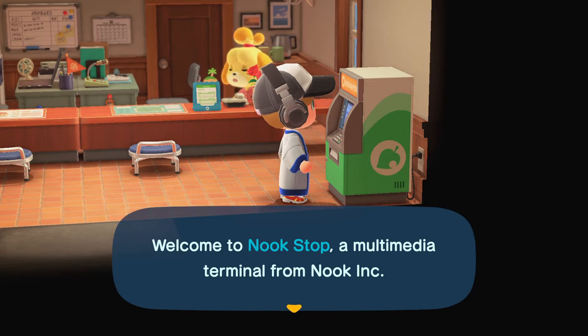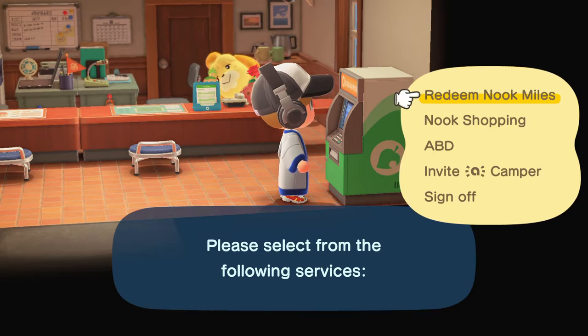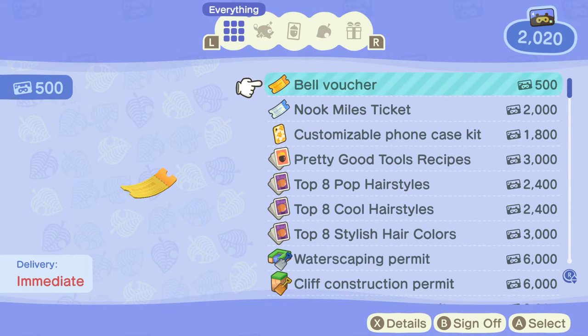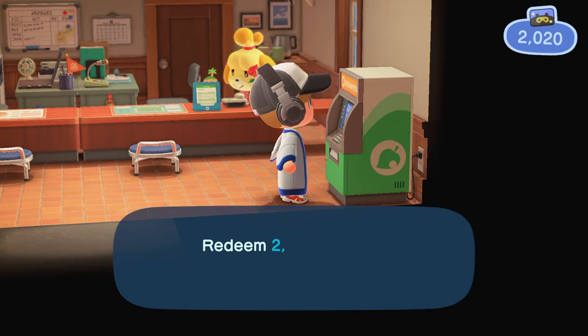First off, you'll want to go to the Nook Stop and go to the Nook Miles. This is either in the tent, if you are at that phase in the game, or if you have the town hall. You will want to go and find the Nook Miles ticket. It's 2,000 miles, which is a lot, but you can always get that. You can pay 2,000 for the Nook Miles ticket.